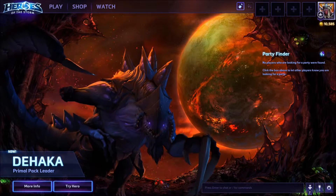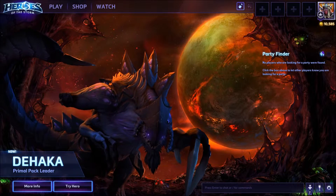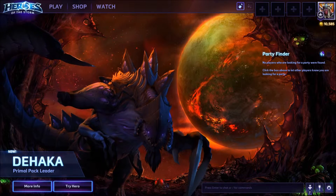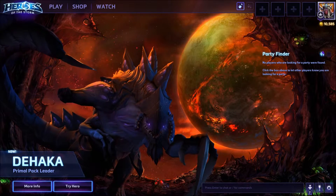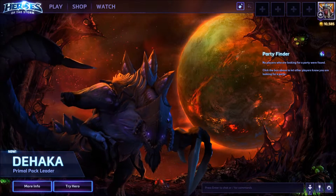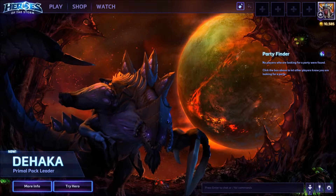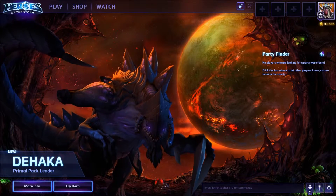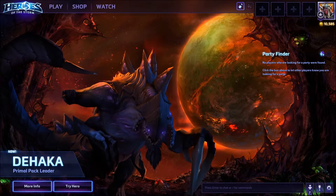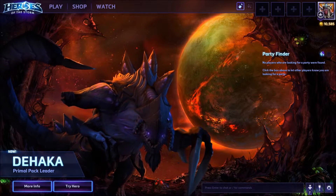User interface general display settings: Heroes of the Storm now supports most ultra-wide 21 by 9 monitor resolutions. The ready, skins, mount, abilities, and talents buttons on hero select have received additional visual polish. Game start notification: if Heroes of the Storm is minimized, it will automatically become the focus window when loading is finished and a match is about to begin. If Heroes of the Storm is not the focus window via Alt-Tab, it will now blink in the taskbar when loading is finished.